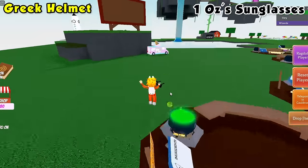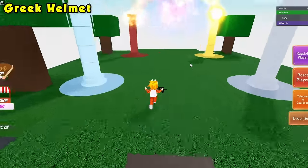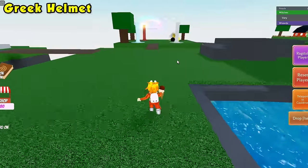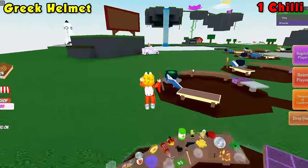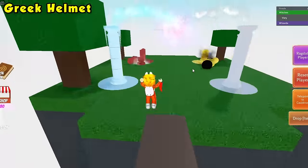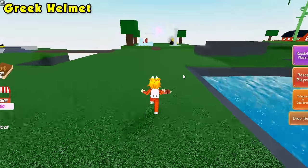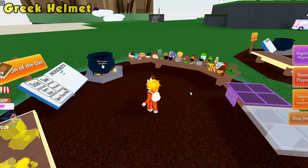For the Greek helmet, grab Oz's sunglasses and come over to the four pillars. Each pillar needs a different ingredient: Oz's glasses goes to the yellow pillar, an ice cream cone to the red pillar, chili to the blue pillar, and dynamite to the gray pillar. After you place the last ingredient, collect the helmet, teleport to your cauldron and drop it in.